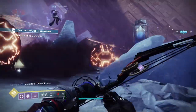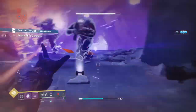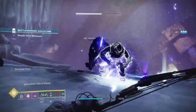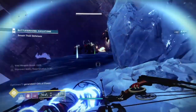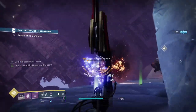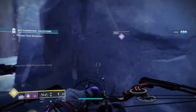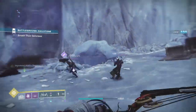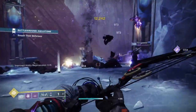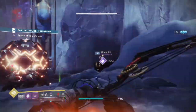Entropic Pull will grant you grenade energy when you melee an enemy, and Chaos Accelerant will allow you to overcharge your grenade to make it a lot stronger and last longer — these two are the main perks I feel the build will strongly rely on throughout. Compared to middle tree and bottom tree, they don't require a lot to activate, and combining them with the Controverse Hold Exotic gives you a random amount of energy back, setting the build up as a reliable singular powerful enemy clearer.